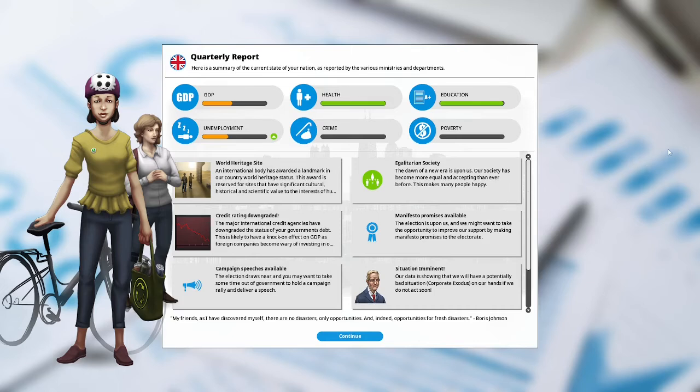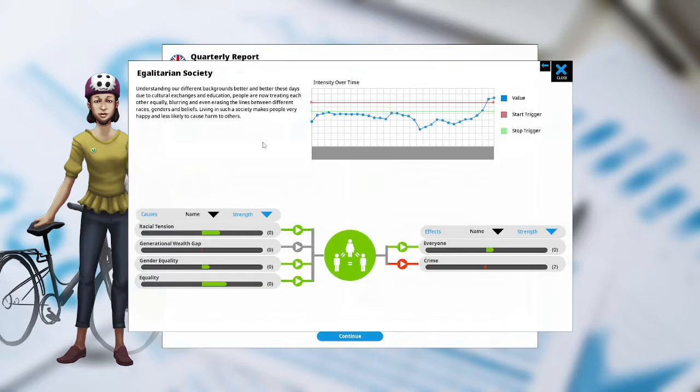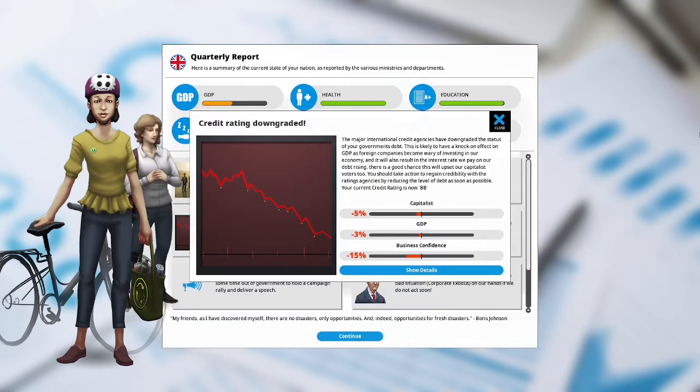Pluralistic Society: the dawn of a new era is upon us. Our society has become more equal and accepting than ever before. People are now treating each other equally, blurring and even erasing the lines between different races, genders, and beliefs. Living in such a society makes people very happy and less likely to cause harm to others. However, major international credit agencies have downgraded the status of our government debt again. This will have a knock-on effect on our GDP, and will also result in the interest rate we pay on debt rising. Our current credit rating is now double B. Capitalists are unhappy at negative 5%, GDP is down negative 3%, and business confidence is down negative 15%.